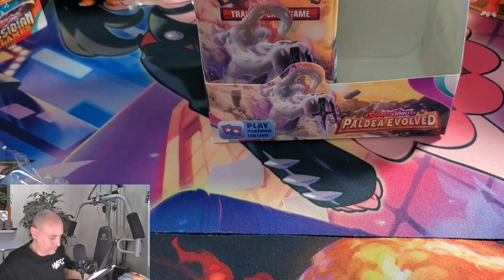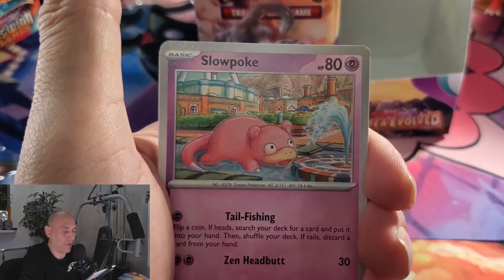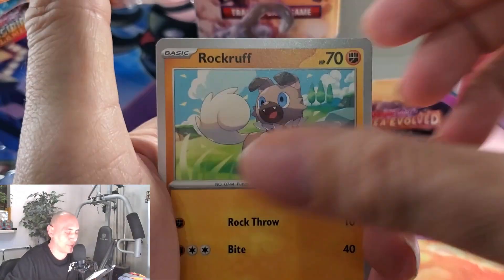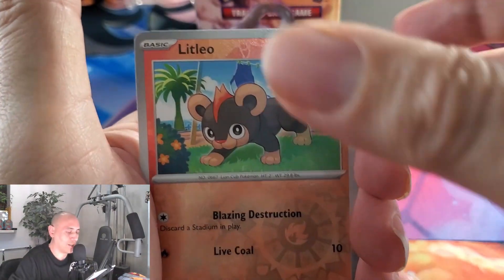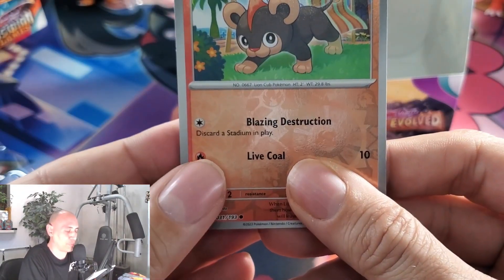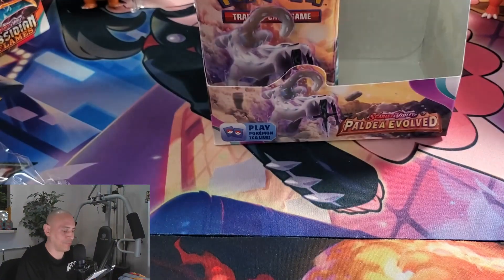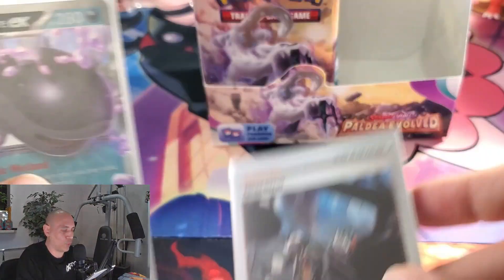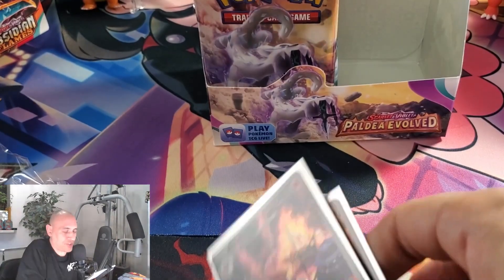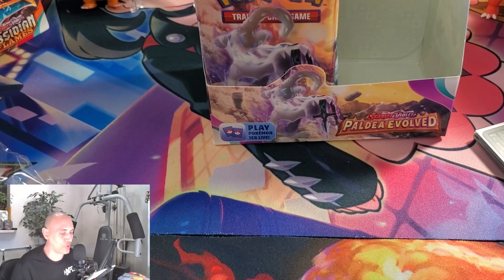Okay guys, we're down to one pack left. Last pack — give us some last pack magic. All right guys, we got wormed. Well, thank you for tuning in for this first half. We got one, two, three, four, five, six — so we got our six hits for this side. Hopefully we'll receive another six or more on the other side, so tune in to the next video and find out. Thanks guys! I do new videos every Tuesday, Thursday, and Saturday. Have a great one.